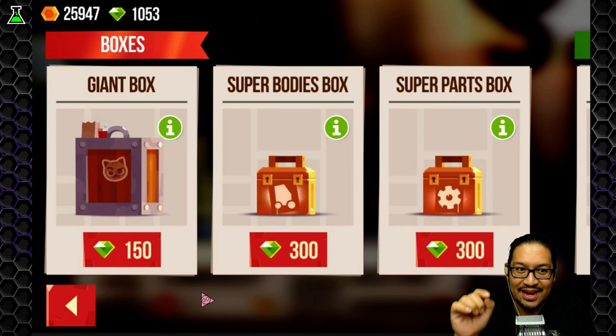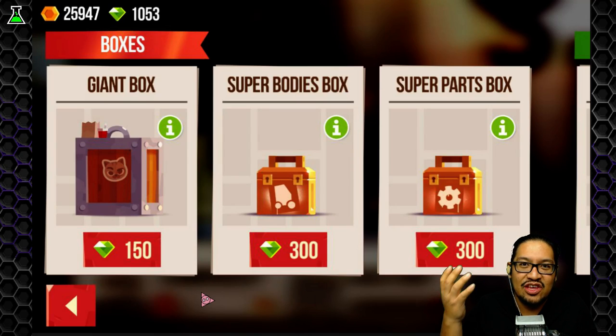I wish I had known this before gemming all of those crates. I gemmed like 10 of the super crates. The only problem is you can't sell your crates once they're in the slots — they're stuck there. If anyone knows a way of removing the crates and selling them, please tell me, because you either have to gem them or wait for the timer for them to naturally open.